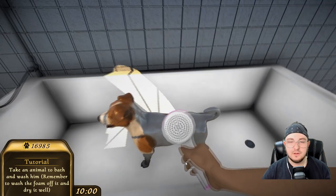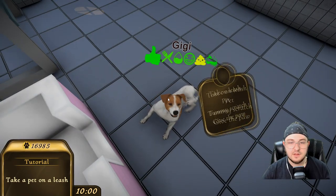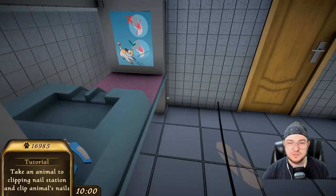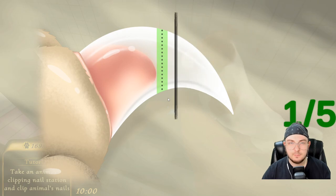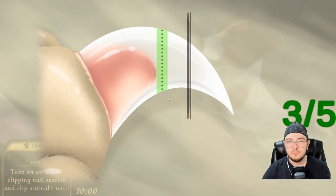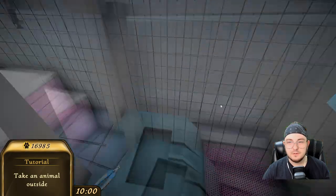And then we blow dry it. There you go. Blow dry the dog. Very good. Good job. What else do we do? Let it run? Gigi, take you back on the leash. Why are you itching so much? Do you have fleas? Let's go back into your room, I guess. Oh wait, take them to the clipping station. Sorry, Gigi. I know you're not going to be a fan of this one. What the heck? What do I do? You hit space — one down, two down, three down, four down. Wait, what? Five. Five nails down. There you go, Gigi. Good job.